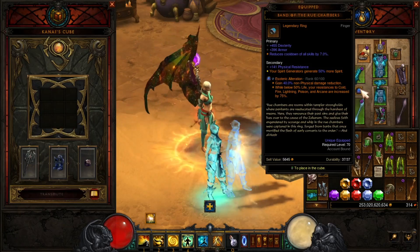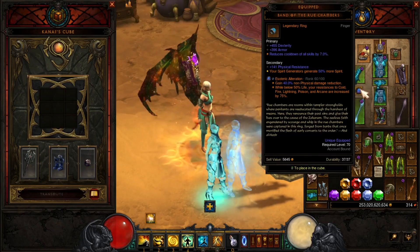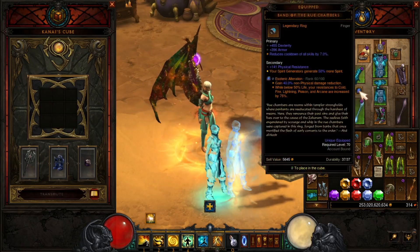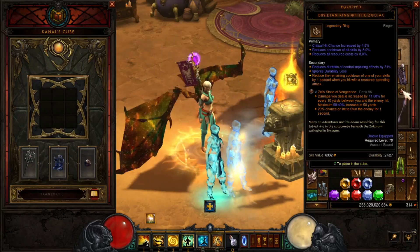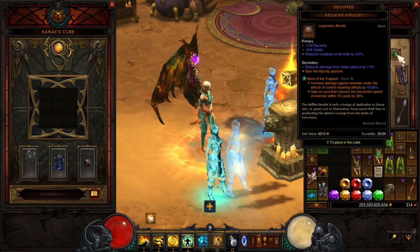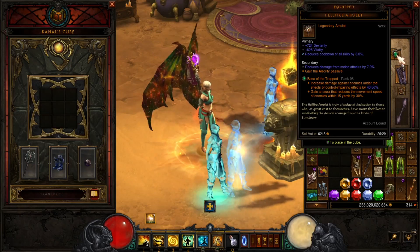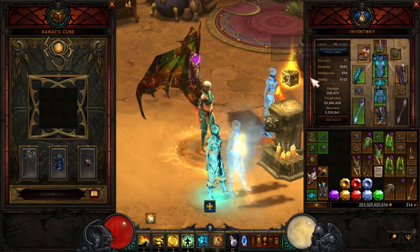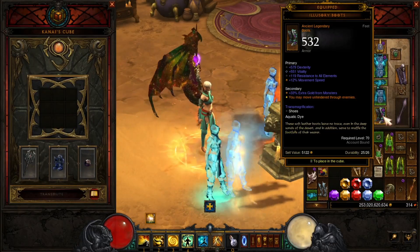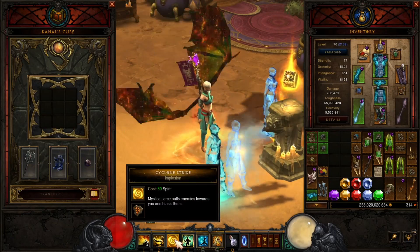For this ring I'm using Man of the Roof — your spirit generators generate 50% more spirit. I'm trying to get as much spirit, speed, and cooldown as possible. For gems I have Bane of the Trapped, Ring of the Zodiac for more cooldown, and Gogok of Swiftness. For my amulet I've got cooldown on it too — I'm using a Hellfire Amulet with an extra passive. Also using Illusionary Boots so you can move through monsters and circle them up.